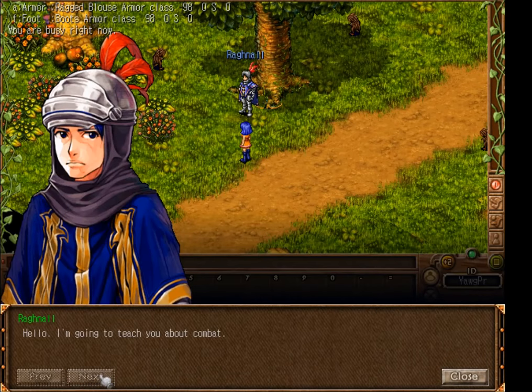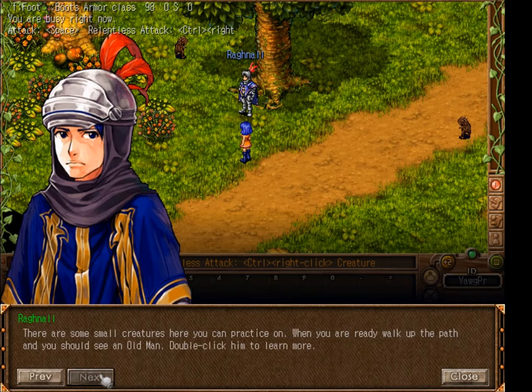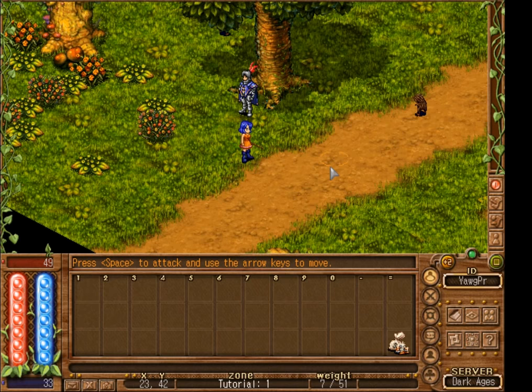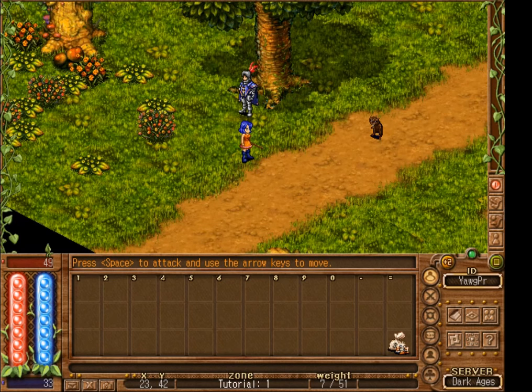Next we'll walk up and talk to this knight right here and he'll teach us a little bit about combat, but we'll skip through that because I'll teach you about combat. He'll give you a stick. We can equip the stick by pressing 1 or by double clicking it in our inventory. If we click on ourselves we can see all of the possible equipment slots available to us, including our shirt, boots, and stick.